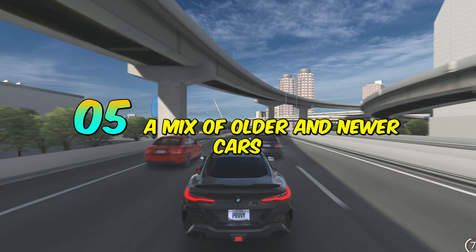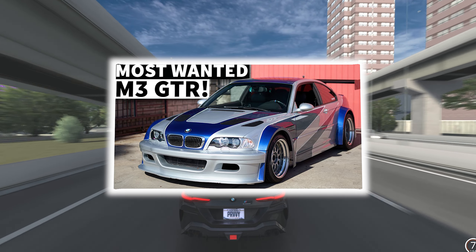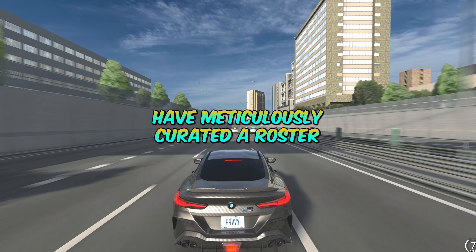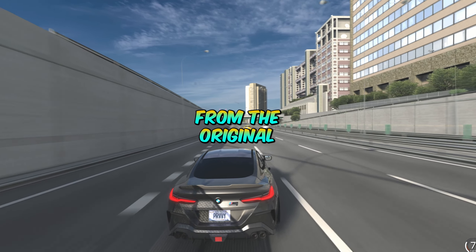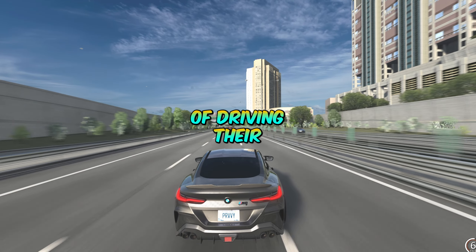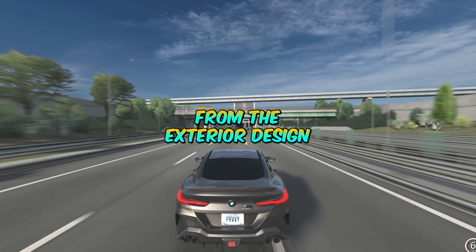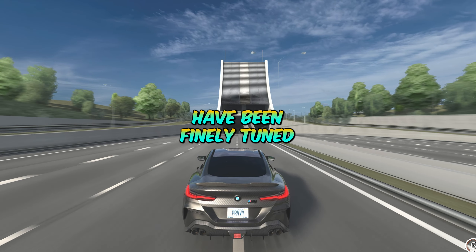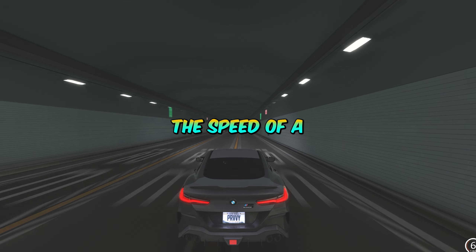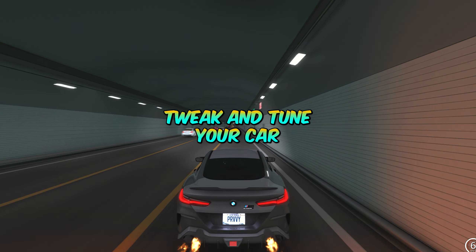Car enthusiasts rejoice! NFS Most Wanted 2 will feature a mix of older cars from the first Most Wanted and newer versions. The developers have meticulously created a roster of vehicles that includes fan-favorite classics as well as the latest high-performance models. Each car is meticulously detailed from the exterior design to the interior cockpit, and handling characteristics have been finely tuned to reflect their real-world counterparts. Whether you prefer the raw power of a muscle car, the agility of a sports car or the speed of a hypercar, there is something for everyone. Customization options are also extensive.